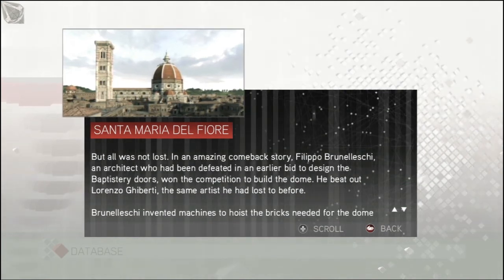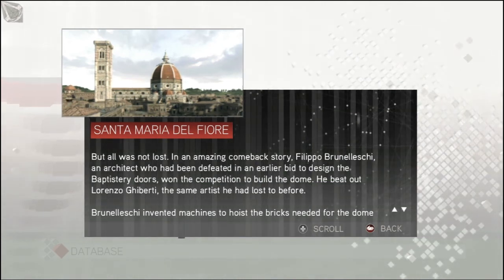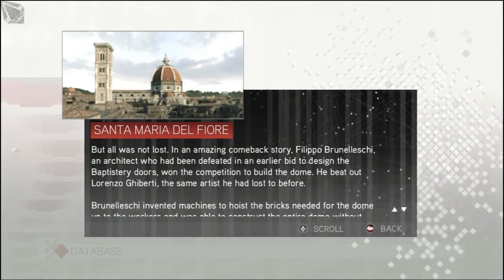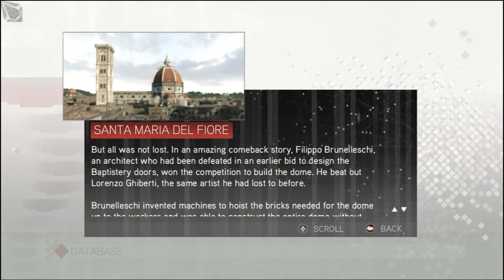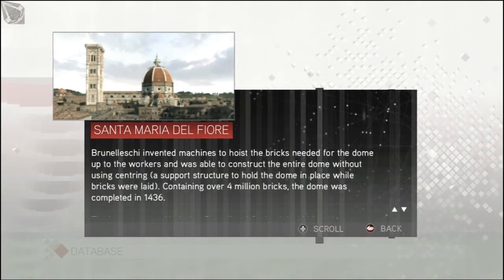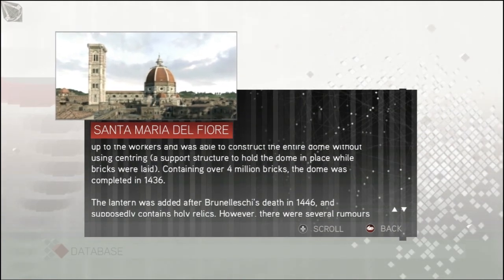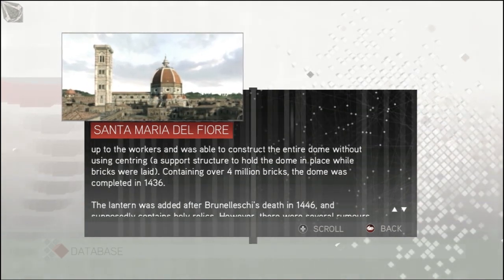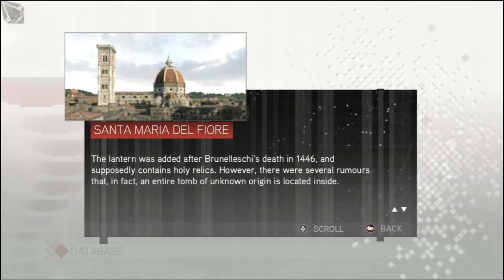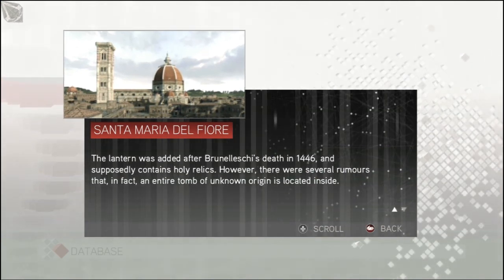Since the use of buttresses was forbidden in Florence and mortar took several days to set, all was not lost. In an amazing comeback story, Filippo Brunelleschi — not sure that's correct — an architect who had been defeated in an earlier bid to design the baptistry doors, won the competition to build the dome. He beat out Lorenzo Ghiberti, the same artist he had lost to before. Brunelleschi invented machines to hoist the bricks needed for the dome up to the workers and was able to construct the entire dome without using centering, a support structure to hold the dome in place while bricks were laid. Containing over 4 million bricks, the dome was completed in 1436. The lantern was added after Brunelleschi's death in 1446 and supposedly contains holy relics.